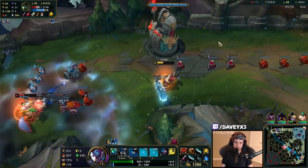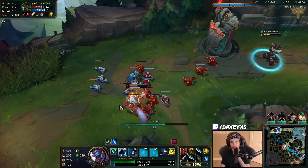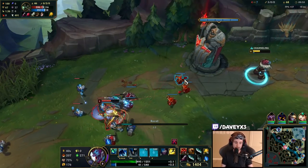He's going to press R on me — I'm forced to back out now. This is the issue with Warwick: he's going to heal off you after you trade, and if you don't have mana you can't sustain that at all anymore.